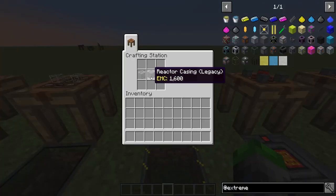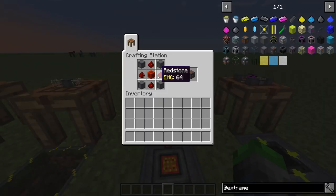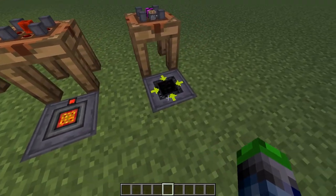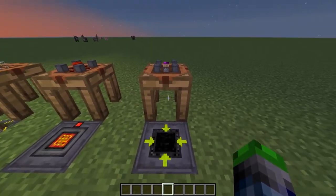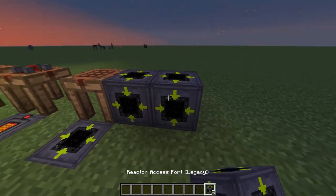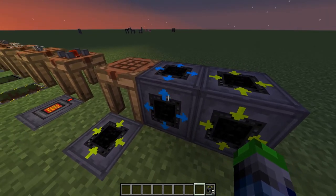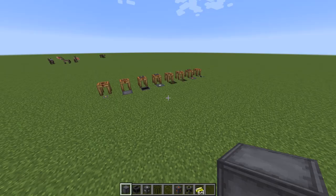Here's the reactor glass — if you want, you can make the reactor see-through, and it's just simple glass plus reactor casing. Then you're going to need a power tap to get the power out of the system: a block of redstone in the middle, four redstone around the sides, and reactor casing in all the corners. You'll also want to make two reactor access ports — these are the import and export ports. You set one to inlet mode and one to outlet mode, and you can see the icons show which direction flow goes.